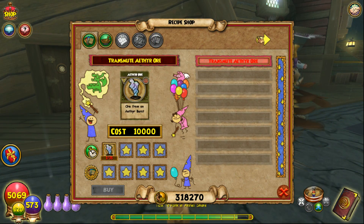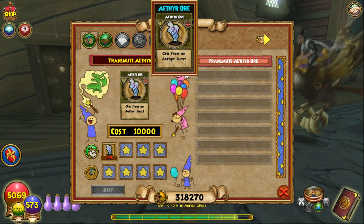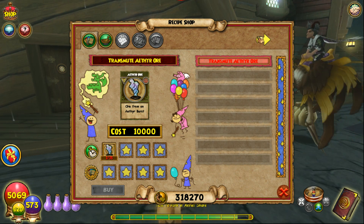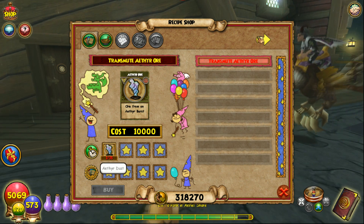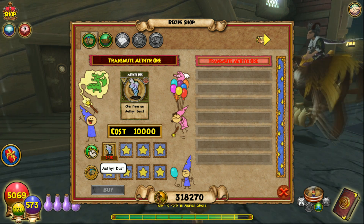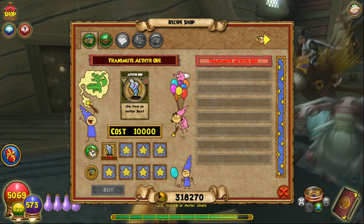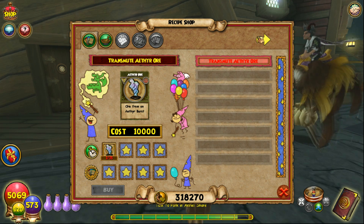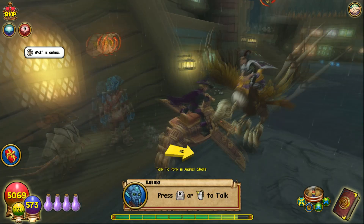So basically, you're gonna come over here and you have to buy this transmute. You gotta be a champion crafter first, of course. And you're gonna take the Aether Dust that you collected. So Aether Dust — you need 15 of them to craft one of these Aether Ores. And as you saw in the recipe, I think you needed over 25 of the Aether Ores for part of the recipe. Which is insane. You're gonna have to collect a ton of these Aether Dusts all across Imperia.